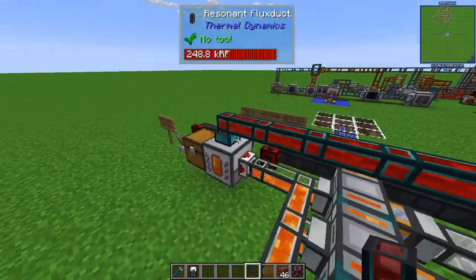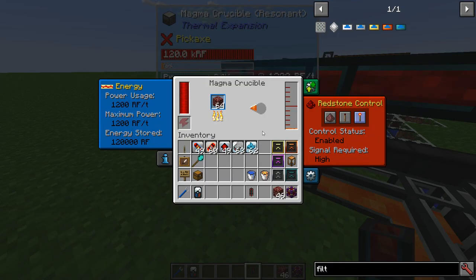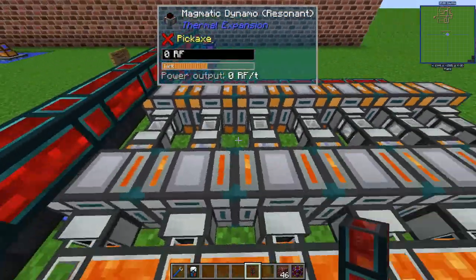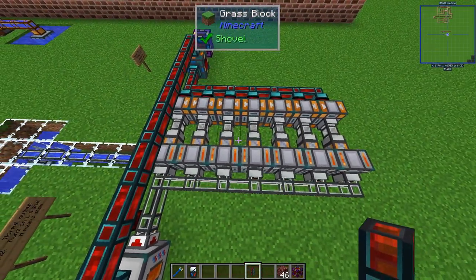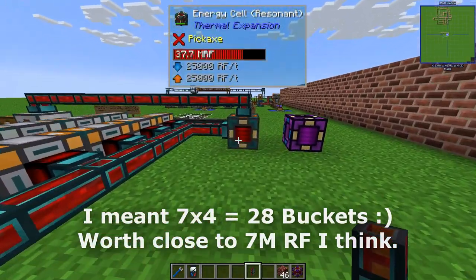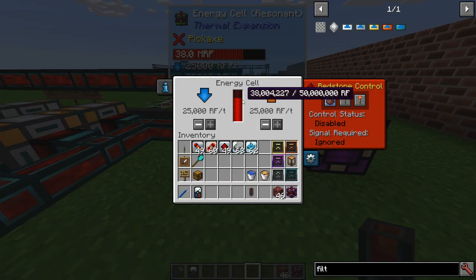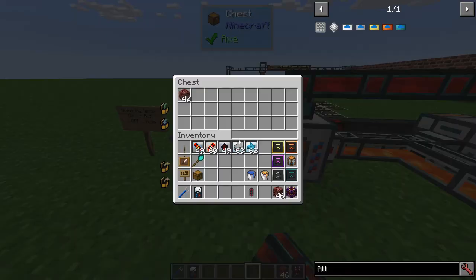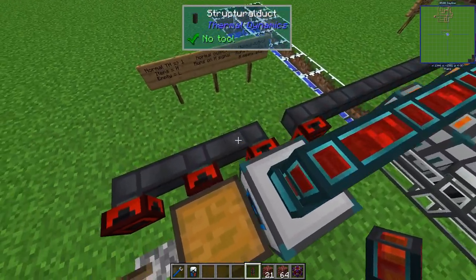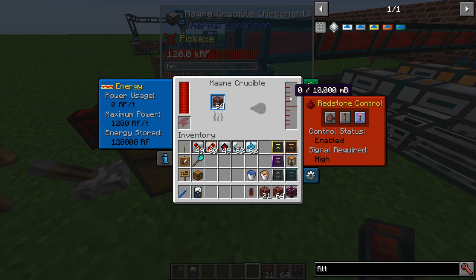This setup is built and, as you might have noticed, I didn't set the threshold to maximum — I set it to 12. That means all the lava in the crucible will stay there since it's the crucible we're turning off. But all the lava in these dynamos — they can hold four buckets each, so that's four times seven, 28 buckets of lava — will still be used up and turned into steam and energy. That's why I didn't set it to 15.